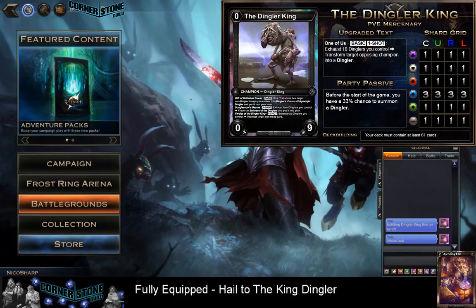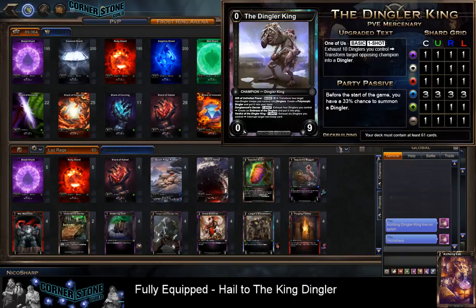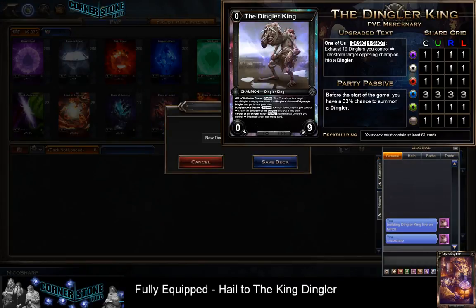The Dingler King only allows us to go hard into Sapphire. His basic charge power costs only two, and it says: transform two target non-Dingler troops you control into Dinglers, then create a Polymorph Dingler and put it into your hand. So the very first card we want to play with is Polymorph Dingler, because it has two equipment pieces. Let's build the Dingler King.